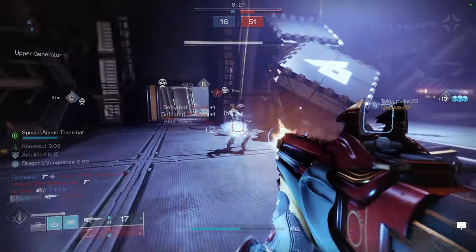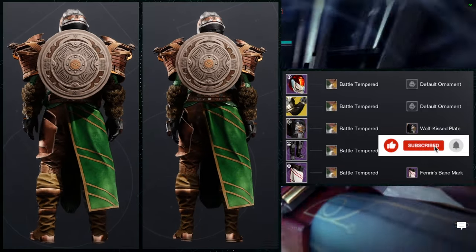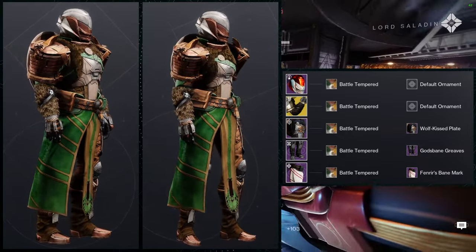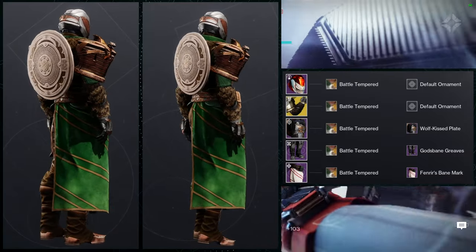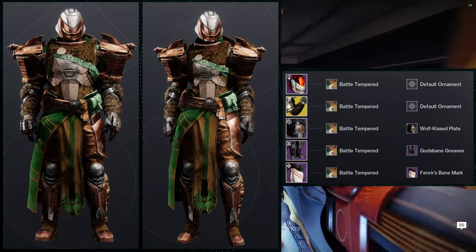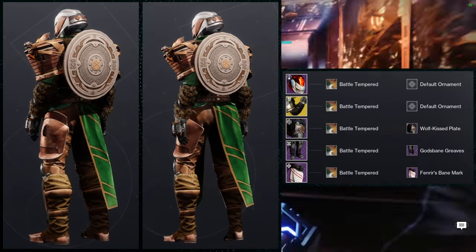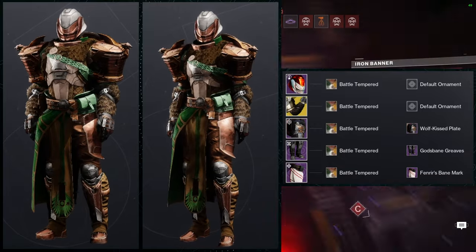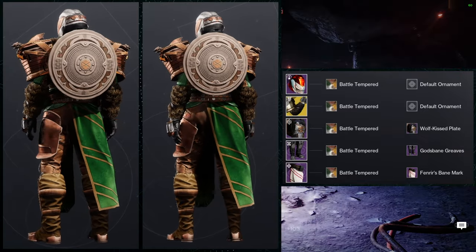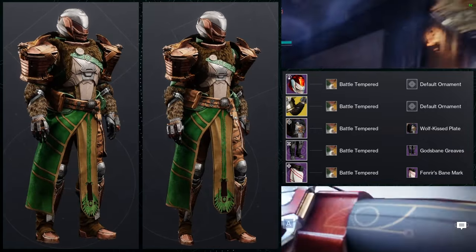To start off, this is the first set — we're going from the helmet down. I like this helmet, though the grin it has looks kind of off-putting. That being said, I can definitely see people doing some really cool Halloween sets. For me, I combined it with a Viking theme: we have the Fiercer Fear helmet, the Ursa Furiosa base ornament for the chest piece, Wolf Kiss Plate for the boots it's going to be Gods-Bane Greaves, and then for the mark it's going to be Fenrir's Bane Mark.